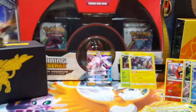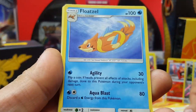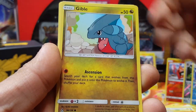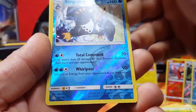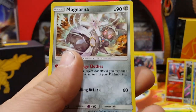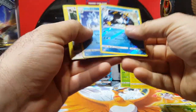Floatzel, Looker Whistle, Kangaskhan, Electabuzz, Gible, Roselia, Turtwig - there's a bunch of reverse rares. I would have really traded all this. And a Riolu. Okay, well guys, looks like my ETB is less than stellar.